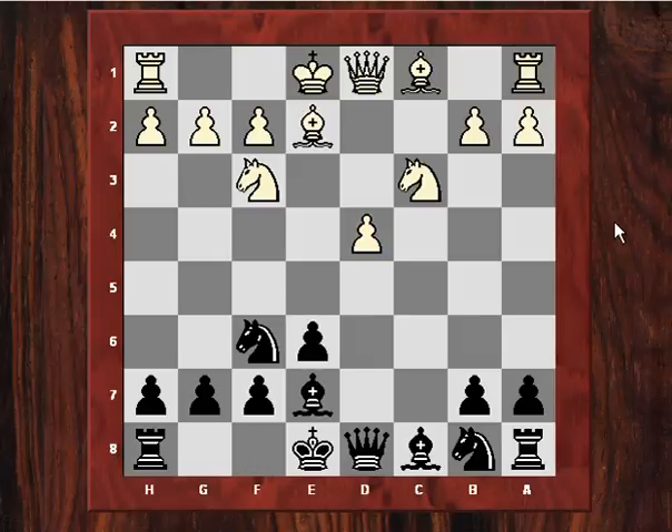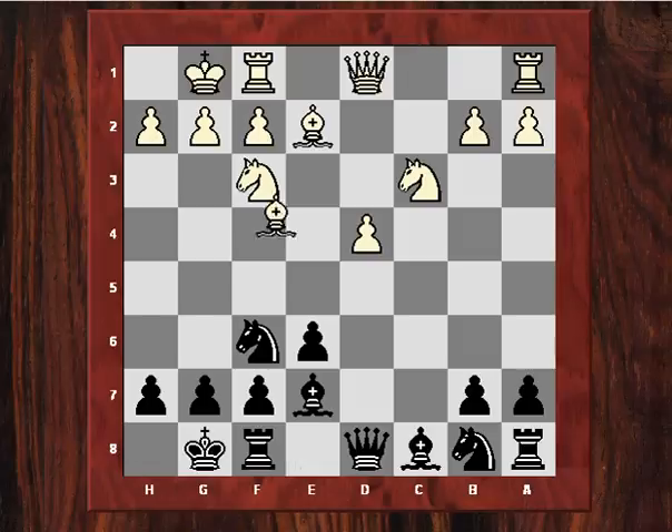Now Be2, Be7 — black has a very solid position here. Actually maybe this is a passive square for the bishop; it should have really gone on D3 with the idea of later A3, Bishop C2 and Queen D3, so maybe this is a bit of a slow plan. After castles, Bf4, Mike simply played Nc6.